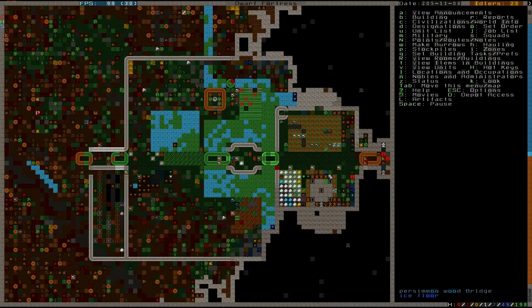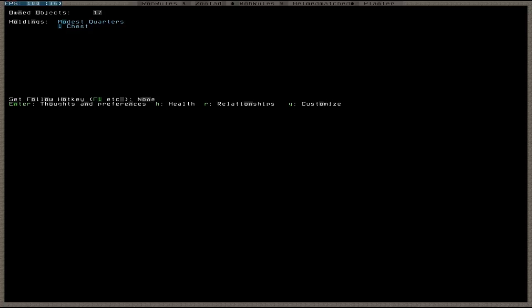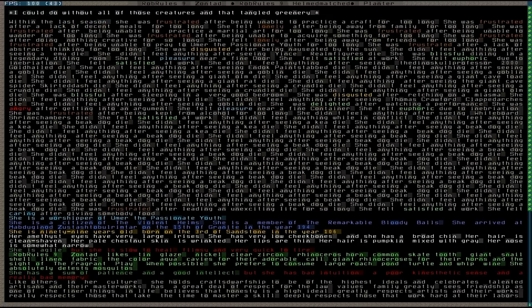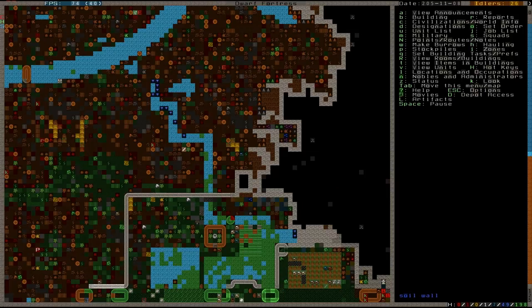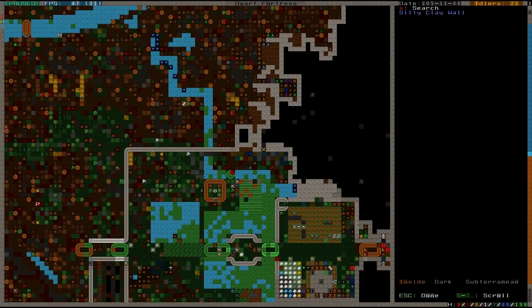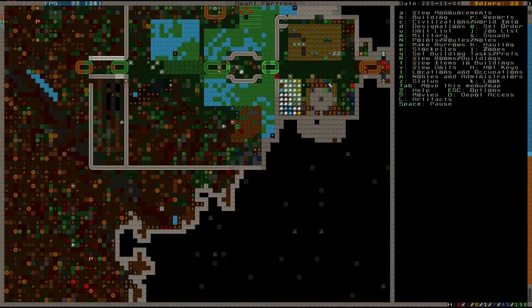It looks like someone is actually carrying the corpse of the guy that we found in the trees. At least you're carrying that corpse, because apparently there was a corpse stuck in a tree — don't really know how, but it was there. There's also a dwarven child stuck in the tree but I haven't really bothered to do anything about it because it's his own damn fault.